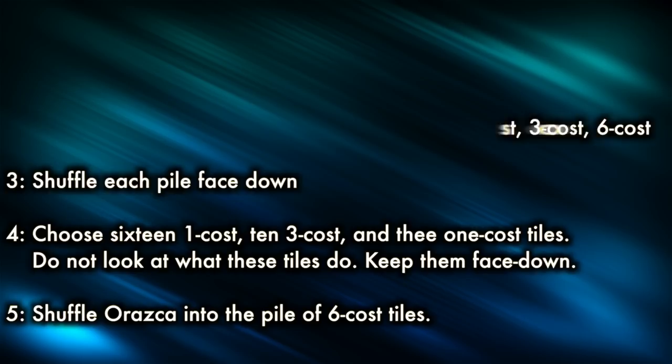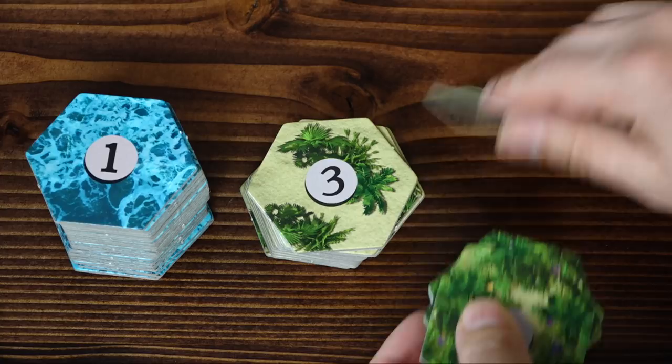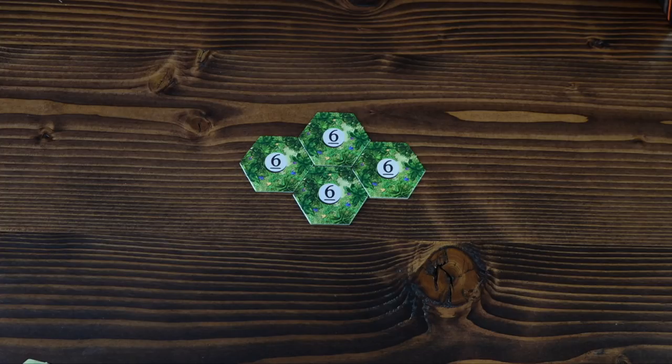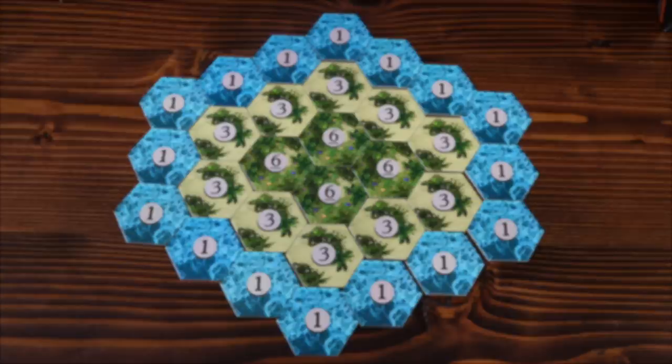Without turning over the tiles, choose 16 one-cost, 10 three-cost, and 3 six-cost tiles. You will add Orozaka, the Golden City, into the pile of 6-cost tiles. The 6-cost tiles will first be arranged at the center of the board, followed by a perimeter of 3-cost tiles, and finally an ocean of 1-cost tiles. Make sure each player has a way of keeping track of their own life total, and now you're ready to play!